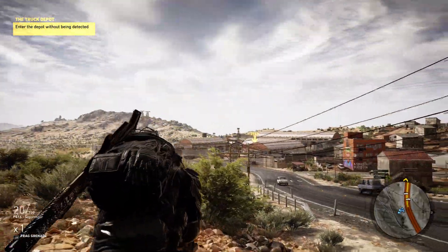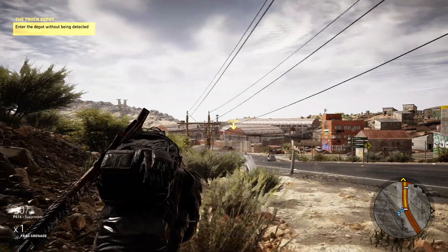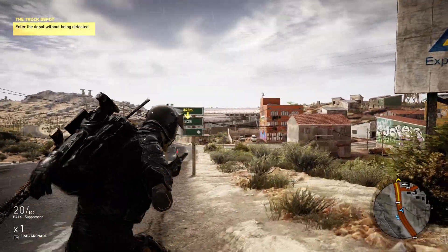Up there is a truck depot, and the point of this mission is to get in undetected, pick up the intel, and get out undetected — which isn't easy, by the way.